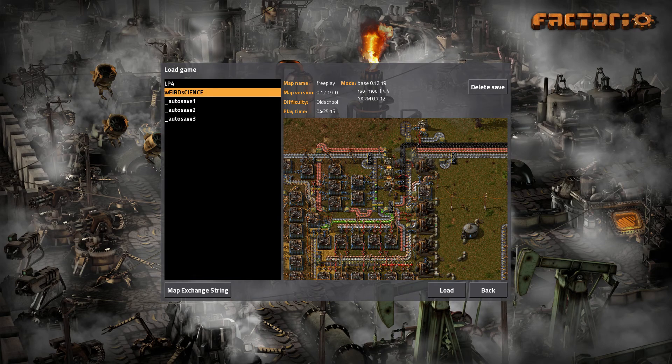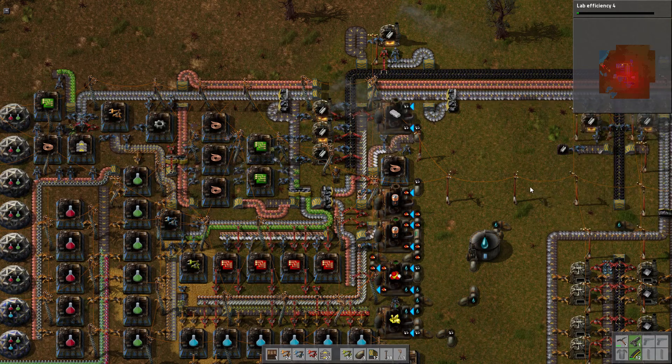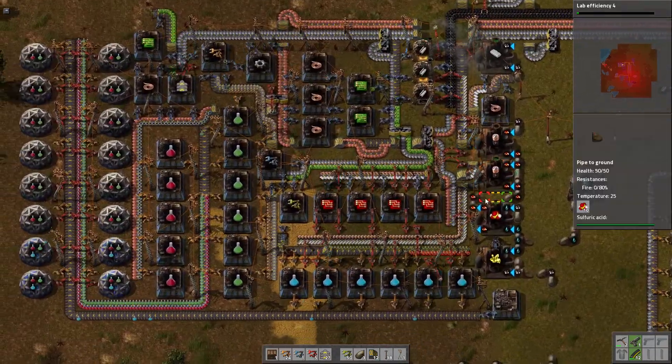Hello everybody and welcome to my Let's Play for Factorio. I'm just doing a little in-between episode here — this is going to be episode 13.5 where I was actually planning out my new base. I wanted to show you what I came up with for basically autonomous science. I copied it from a website, from the actual Factorio forums — there was a list of creations — but it was deprecated, so I actually fixed it. The fix is a bit weird, but look at this.